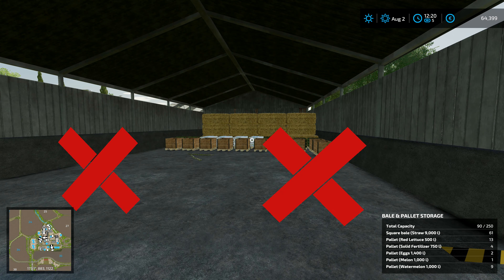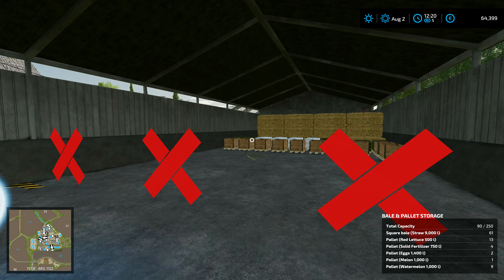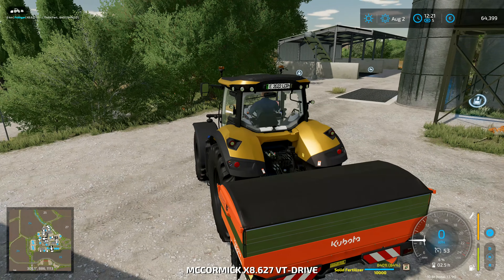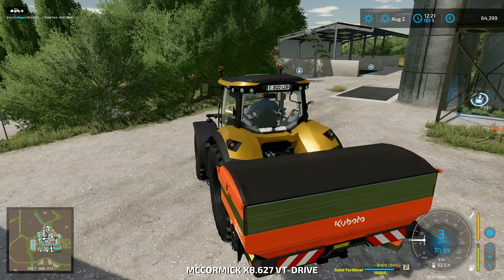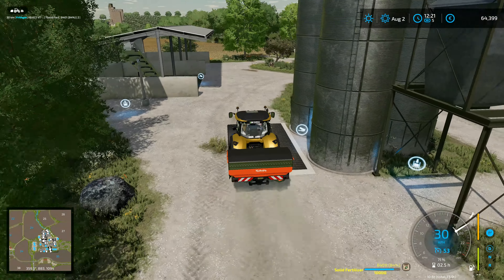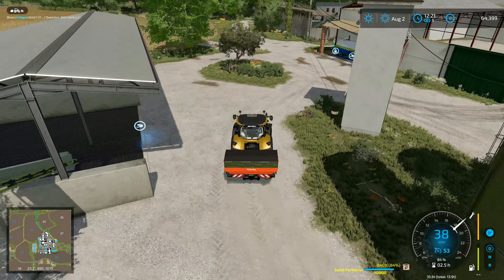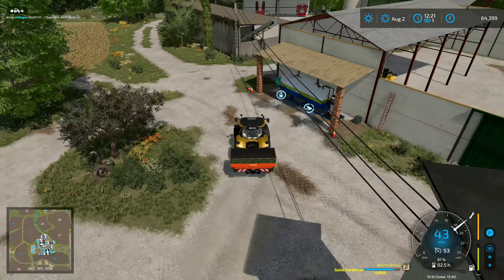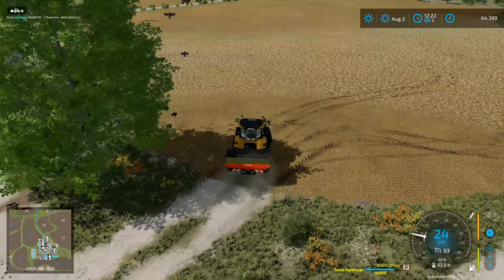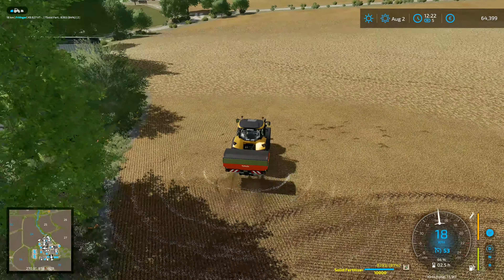Looking in the shed, I've got four pallets left which is 3,000 liters, so I'm not going to be able to fit all of that into this spreader at the moment. But I can leave them in the shed and come back and get them any time I want. I want to go out this way and put a layer of fertilizer across this field.